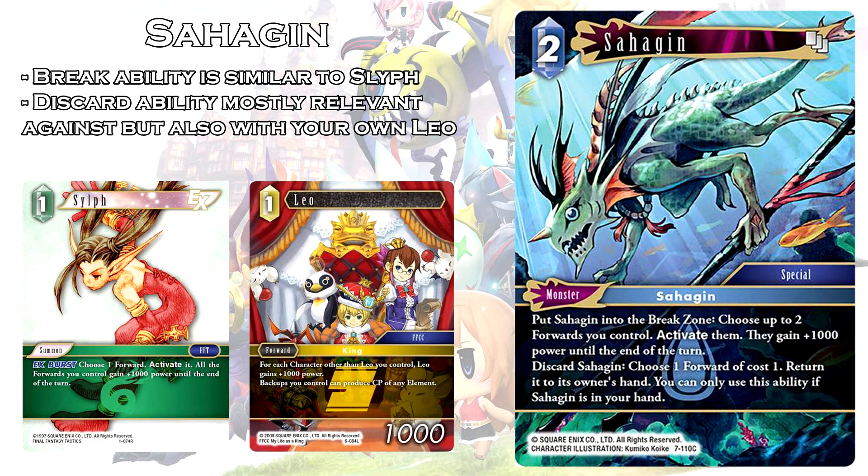As for its discard ability, the only relevant 1 cost forward seeing play right now is Leo. In the specific situation where you have Sakajin, you can discard it to return your opponent's Leo back to hand. More importantly, you can also do it to return your own Leo to your hand. Earth Water is a deck that's been played because cards like Viking and Leela combo with Leo very well. Towards the mid to late game, Leo will generally be 9, 10, or 11k power. In situations where your opponent uses some sort of board-wiping ability, you can discard Sakajin to return your own Leo back to your hand to replay it next turn. Both its breakability and its discard ability are potentially usable in the current metagame, and water's ability to bring it back cheaply increases its playability a lot.